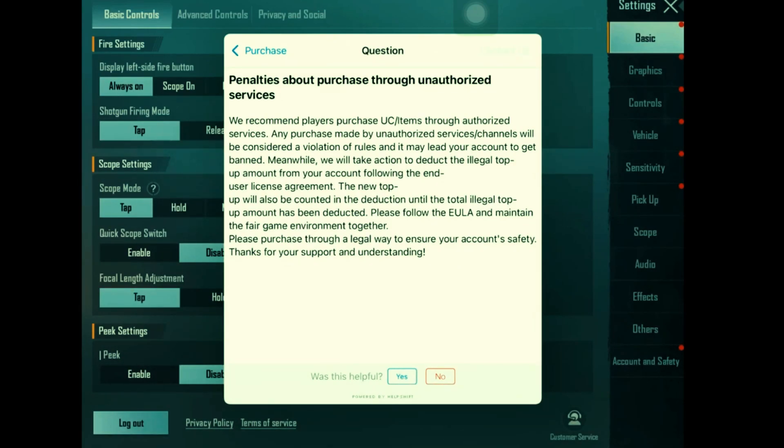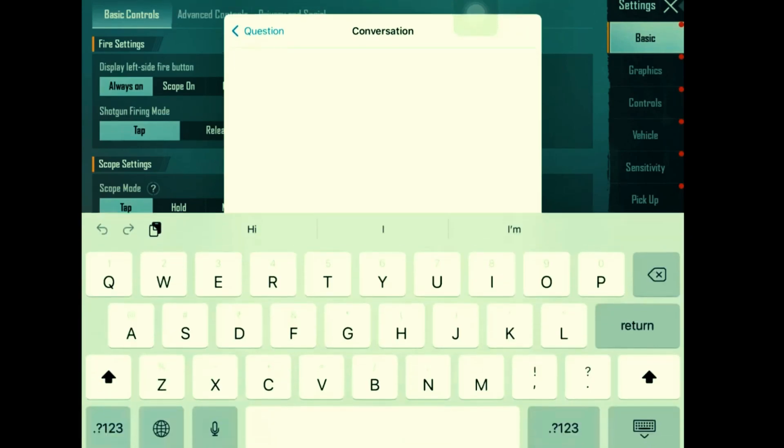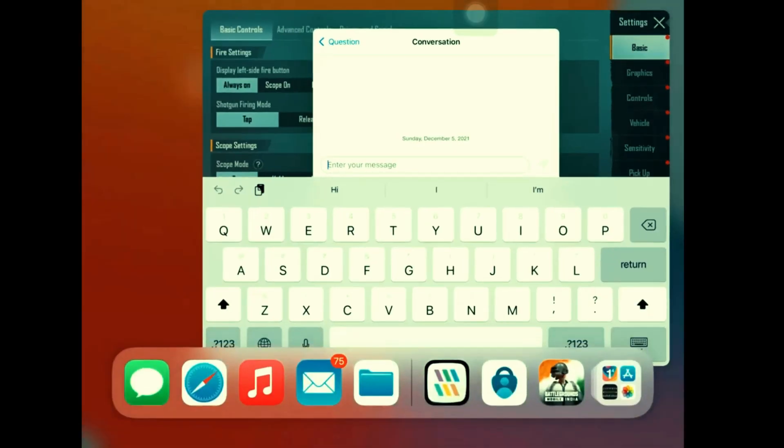Tap on Contact Us. Now here the real tweaking starts. As you can see, the chat is powered by HelpShift. We are going to tweak that HelpShift service so we can get through without talking to real customer care. We are going to get through HelpShift into their servers and into our account, tweaking the data inside our account as we want. It is simple in concept but quite complicated to execute. We are going to paste here the code which we copied earlier.